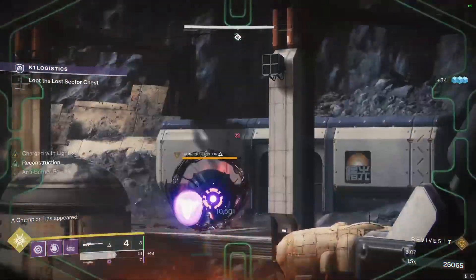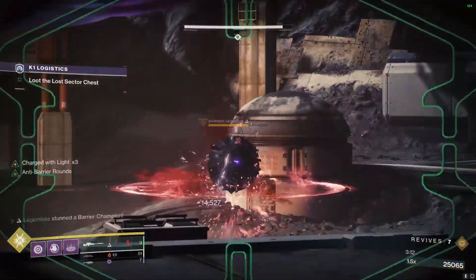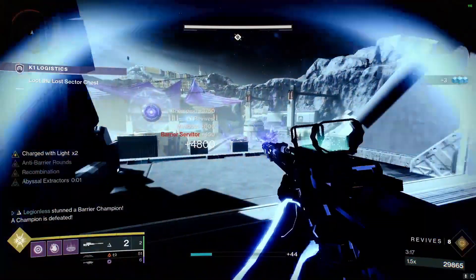Here's the last Champion — a Barrier Servitor. We're just going to do the same thing we've been doing: snipe it, break its Barrier, swap to a Rocket, and kill it.